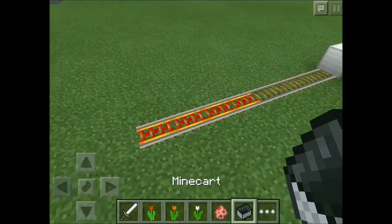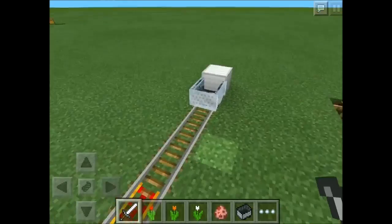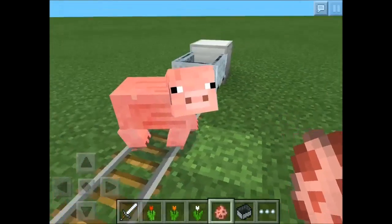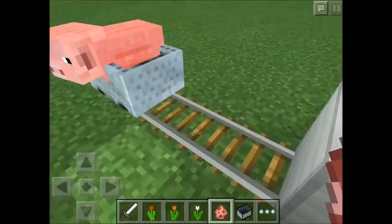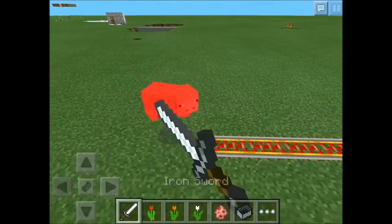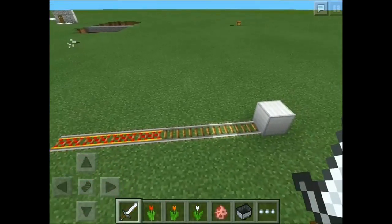So basically, as you know, if you want to park down a minecart, all you want to do is push it into the wall like that. But the problem with this is that if a pig or other animal walks right next to it, they will actually pop inside of it like that. And that's kind of annoying if you're playing on survival and you have to get them out.